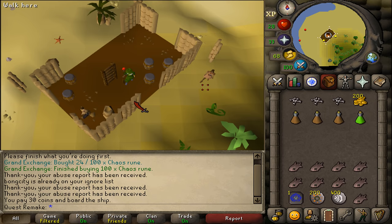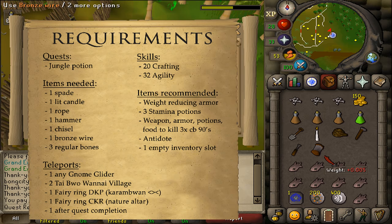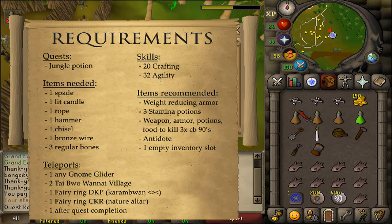For the items needed: a Spade, a Lit Candle, a Rope, a Hammer, a Chisel, one Bronze Wire, and three regular Bones. For recommended items, bring about two, three, or four Stamina Potions, depending on how many teleports you have unlocked in this area, as well as some Weight-Reducing Armor.